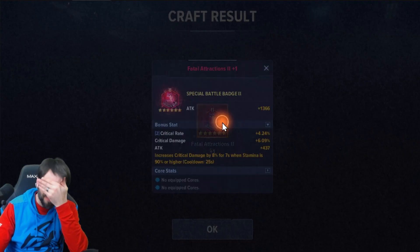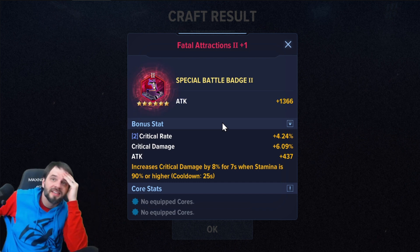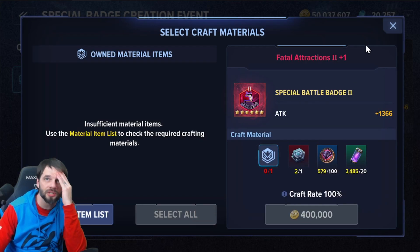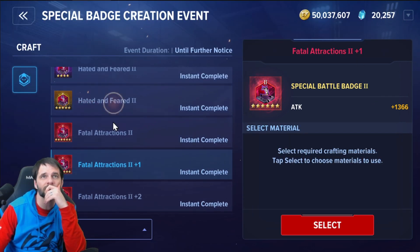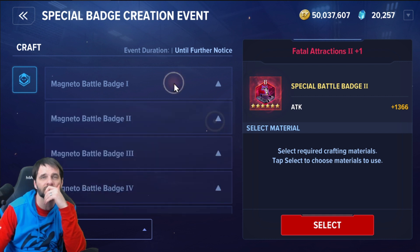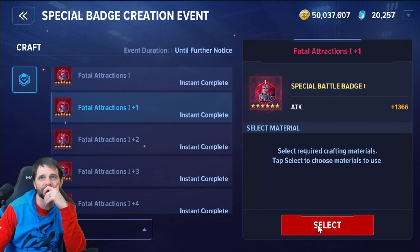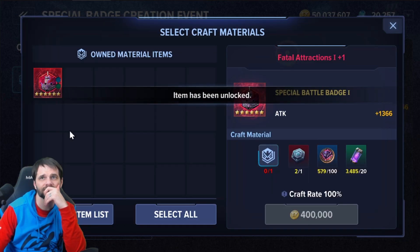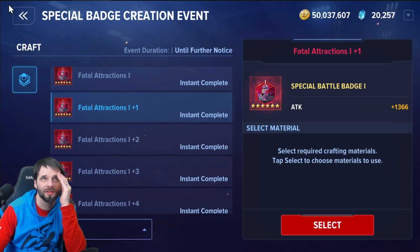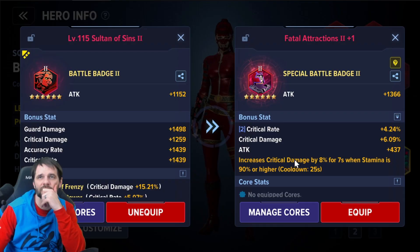Plus one... oh my god, you've got to be kidding me! Now the question is: do I go to the plus one of badge two or switch over to badge one instead? Looking at this — two blue cores — I don't think I switch. I think I keep going into badge two.